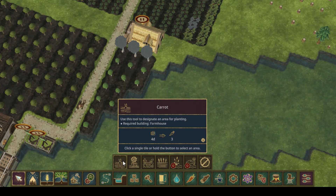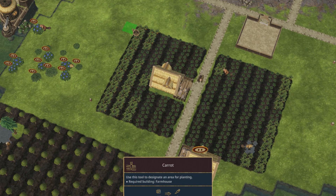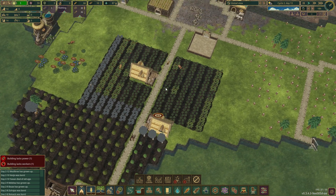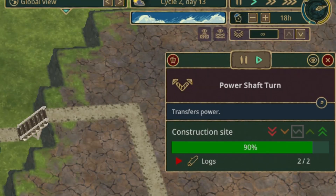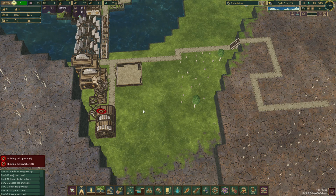First of all, we should increase our carrot production by some quantity. A small increase to see how the beavers react and if they can handle it is quite important, so we will increase it slowly. Our gear factory has been finished but the power shafts are not — the final trade power shaft is remaining, and as soon as that's completed we can move on to other points.